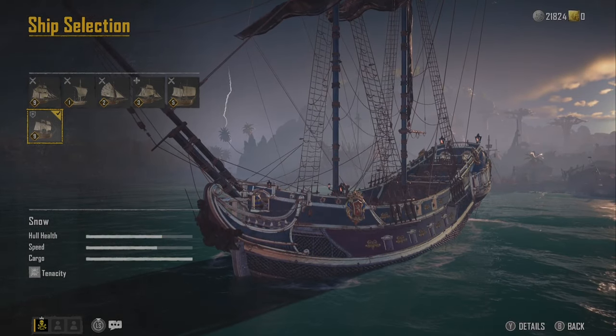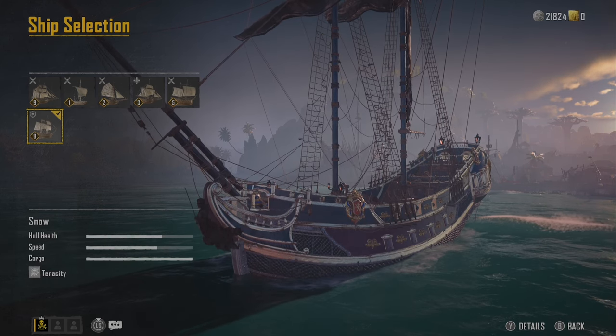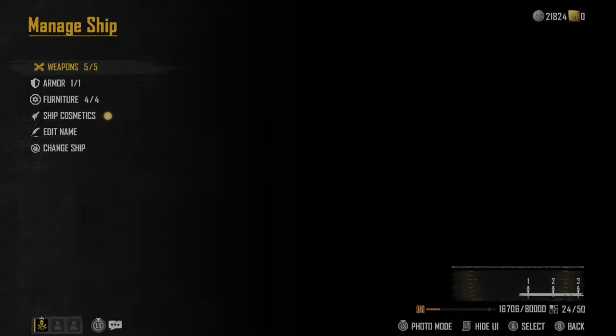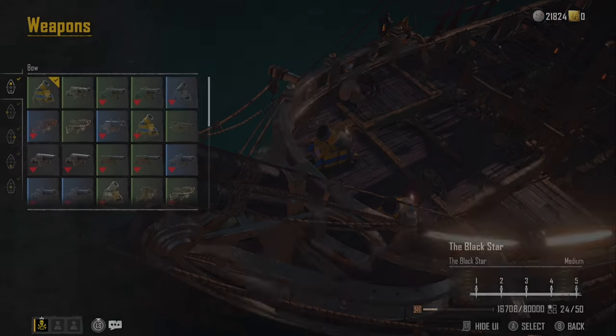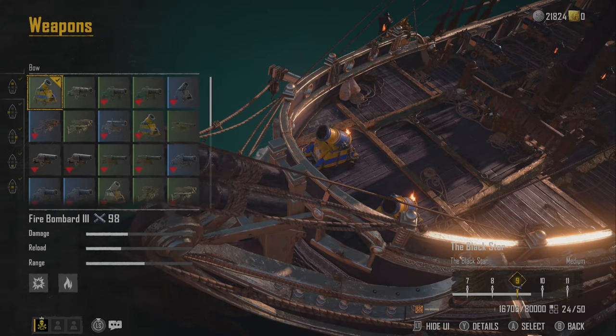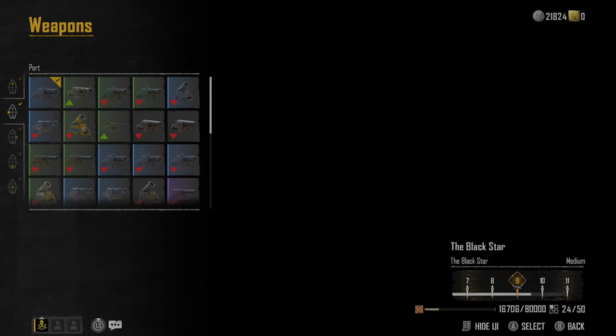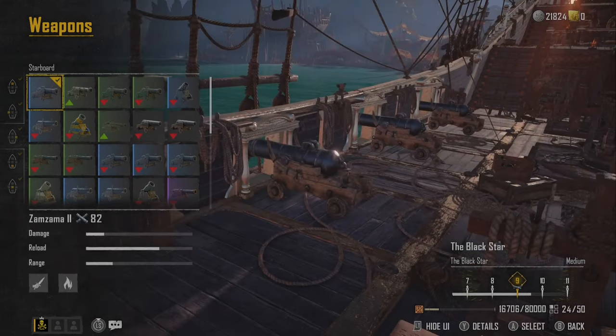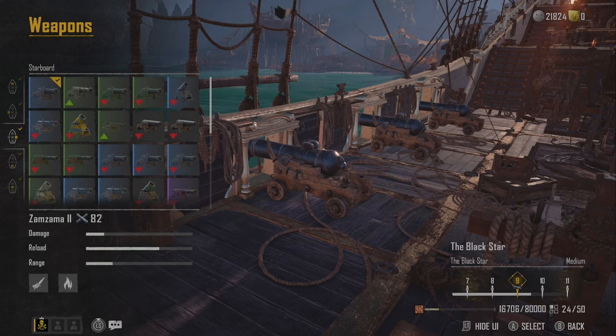Let's look at my Snow. This is my tank ship and it's by far my favorite ship — the one I use the most. For this ship, it has the tank benefit where it can absorb a lot more damage. I'm focusing specifically on the fire damage type that causes the ablaze elemental damage.